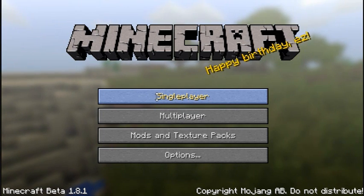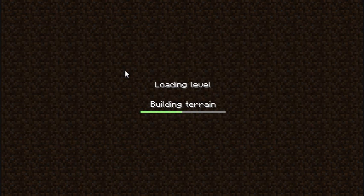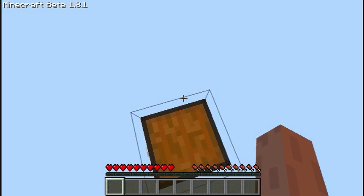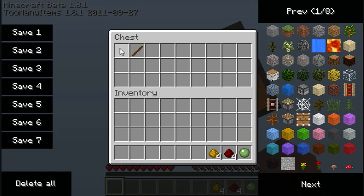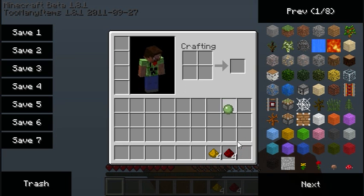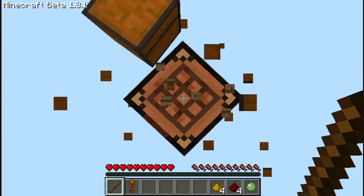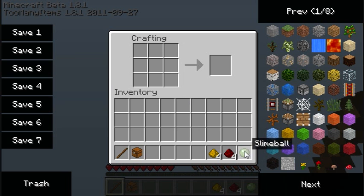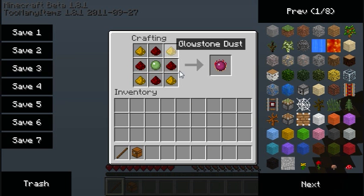Hey guys, welcome to my surprise episode. I'm doing the skyblock challenge, but the equivalent exchange version of it. If I lose this I'm going to be mad — I didn't lose it. Good thing the stick didn't fall out; I forgot I had the stick in there, so good thing it didn't die.